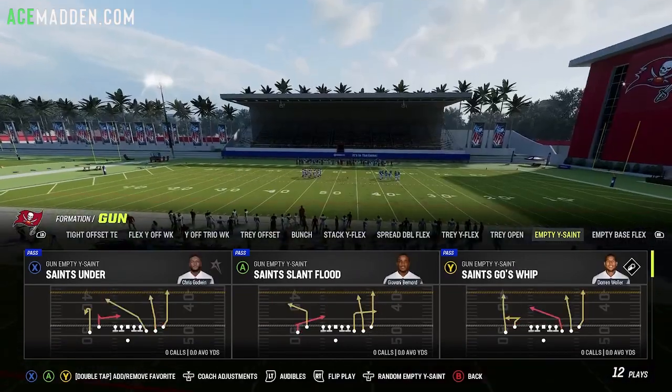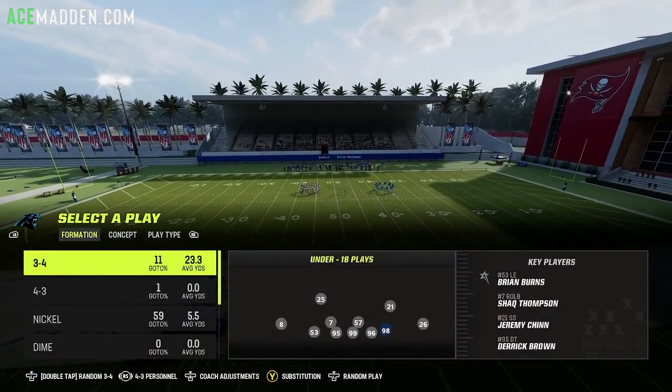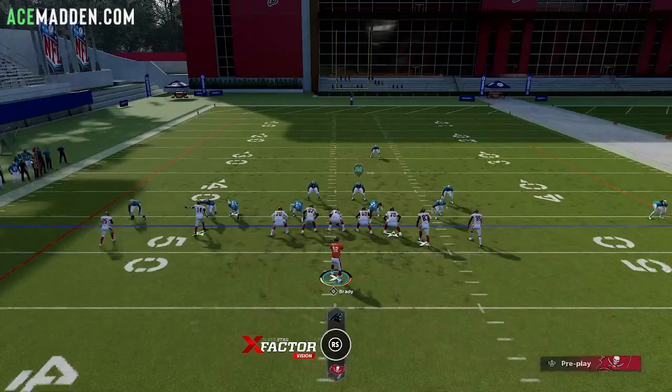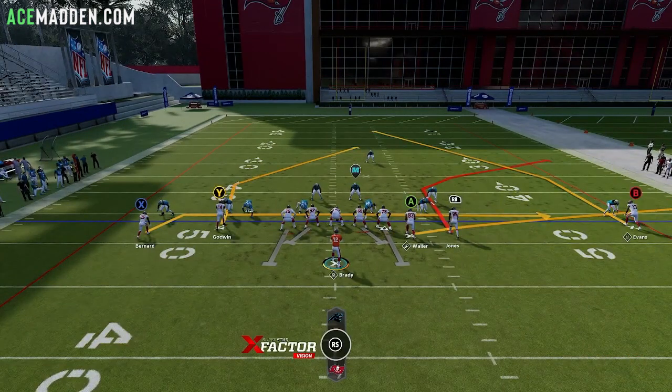We're going to talk about Saints Fork, which is extremely spammable. All you're going to do is make sure your trips side is on the wide side of the field — so if the ball is on the left, you want your strong side on the right with three receivers to the right. Then just drag your running back. The way you read this is you look at your tight end right off the snap to see if he's covered.